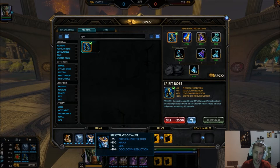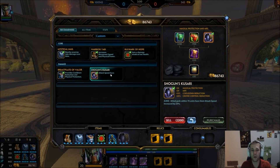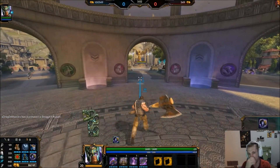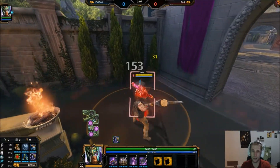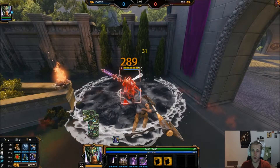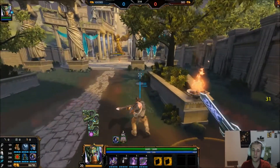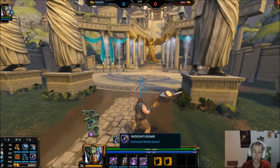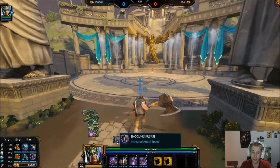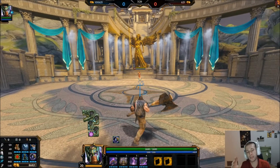At this point you'll have 40% CC reduction, which is phenomenal, and 30% CDR as well, so you have almost everything you need. I also like going into Shogun's — it doesn't help you a ton but it does help you proc your passive a little more so you can use abilities without needing the mana. It's also great if you have someone like an Anhur who doesn't usually build attack speed — this is going to be super helpful.